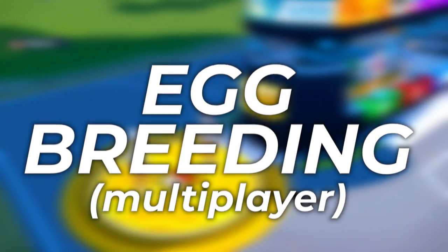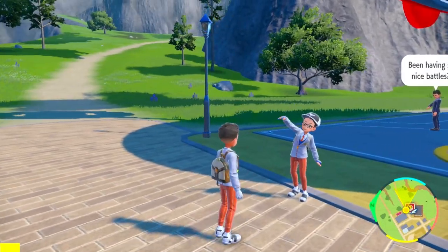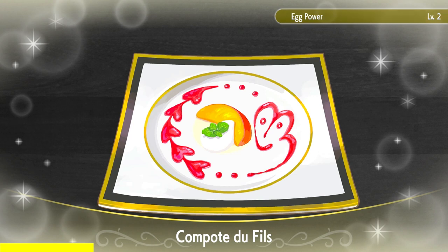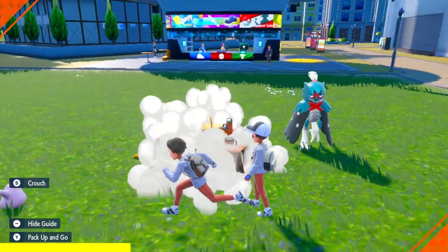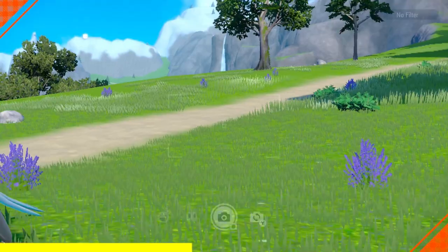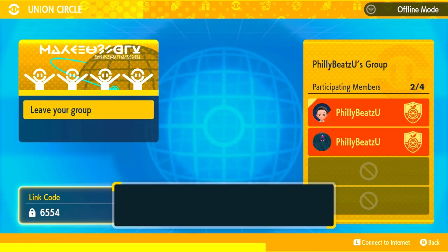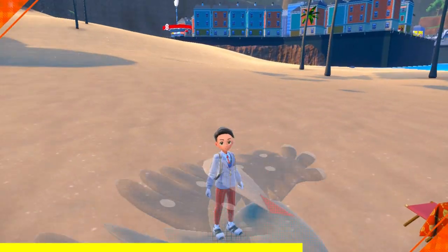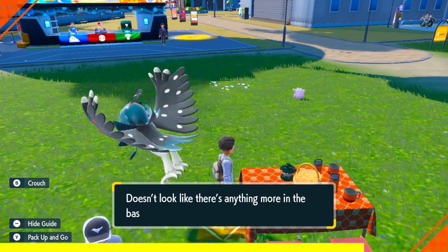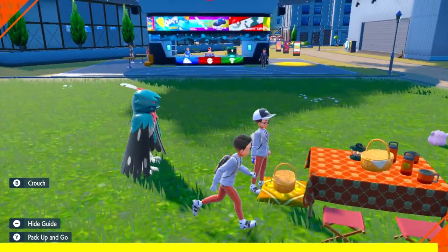The next method is going to be via Multiplayer Breeding. This method works out really well if you never completed the raid or just missed it. All you have to do is join up with someone in a Union Circle, pop the Egg Power Sandwich together, and start a picnic with them. All they need is any Pokemon in the Decidueye evolution line, and all you need is a Ditto. Sit there patiently until eggs show up in the basket, then disconnect into your own game and hatch the egg with your OT on it. Or have a friendly competition with a friend to see who gets the shiny first.